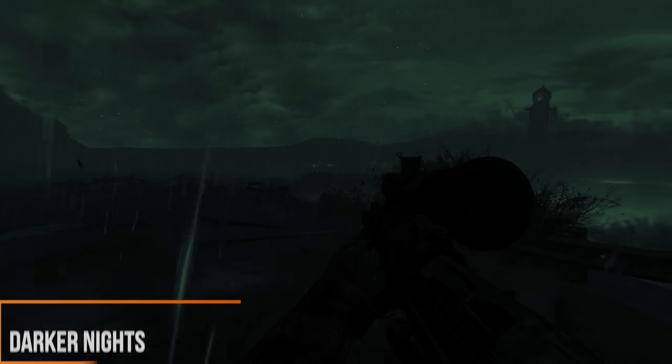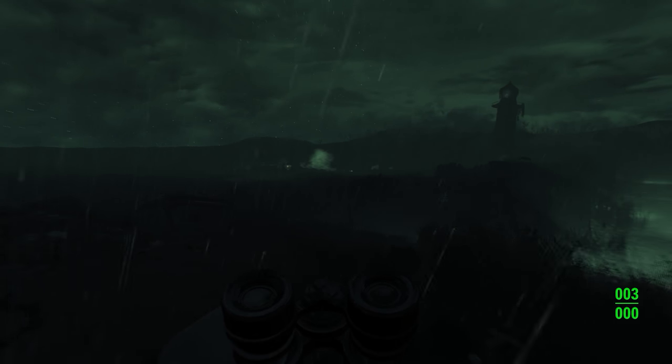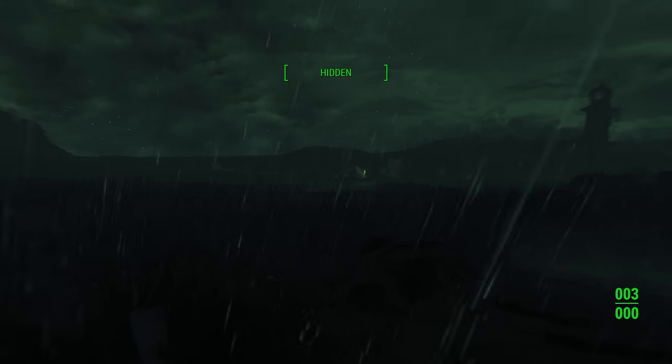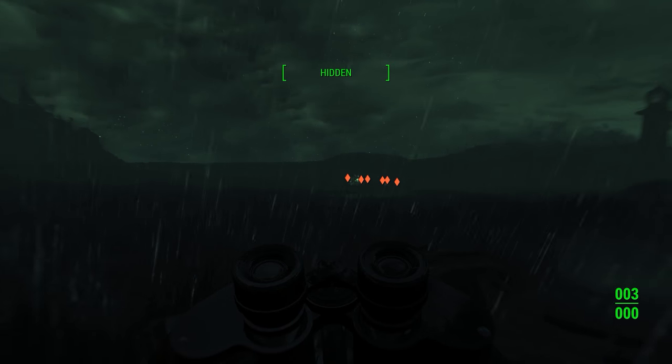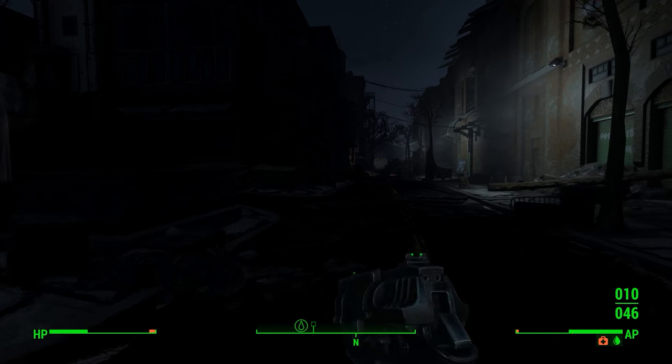Starting things off, we have what in my eyes is going to be one of the essential mods, and that's Darker Nights. What this mod is going to do is make it so night time in Fallout 4 is now going to be very dark, to the point where you actually can't see, even if you have the brightness turned up on your monitor. This is an essential mod — I imagine a lot of you guys use this already because it's a huge improvement on the game.